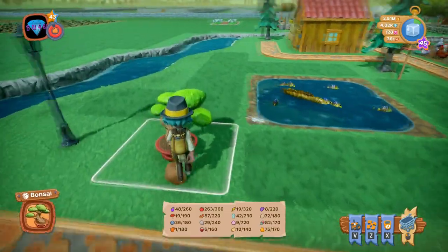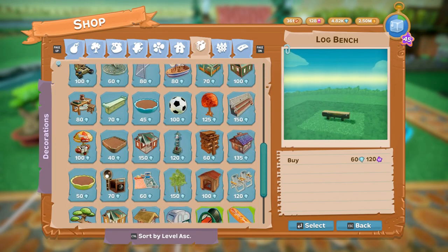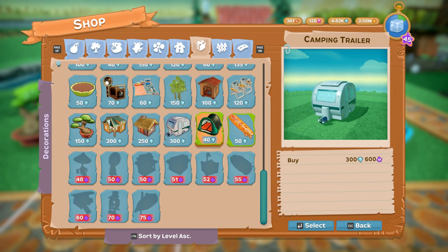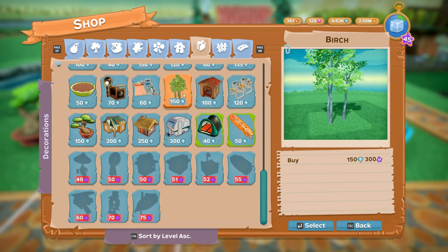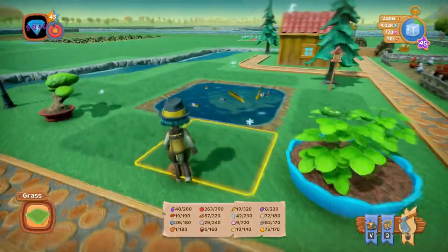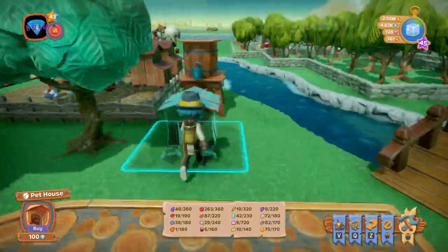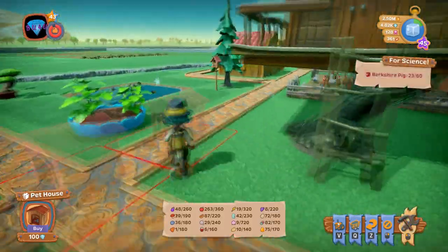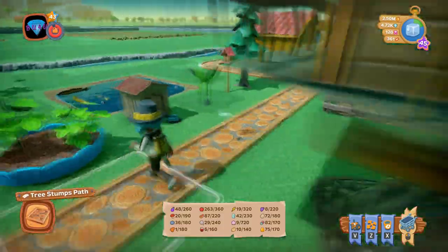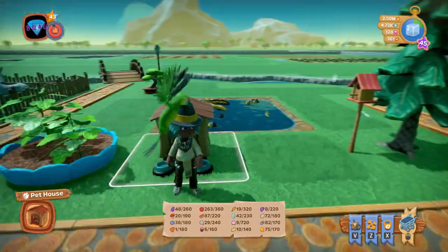I also put down a little bonsai tree over here. I'm not sure it's where I want it permanently, but that's where it's going to be for right now. There's a whole bunch of new stuff — a hay rustic house, a camping trailer, little beach chairs. Here are my new birch trees — I figured they would be kind of tall, so I have to find a place to decorate with them. I think I want a little pet house somewhere around here. I also put down a little bird house there. Now we have a little place where, when we have a cat or a dog, they'll have a little house where they can go.